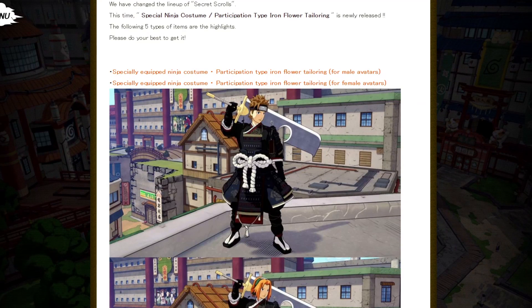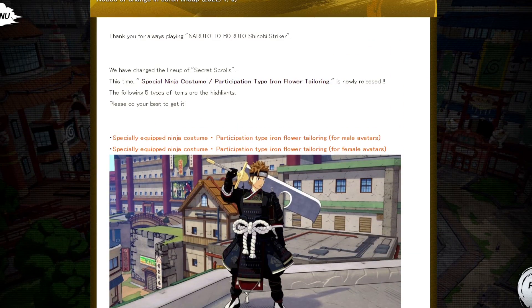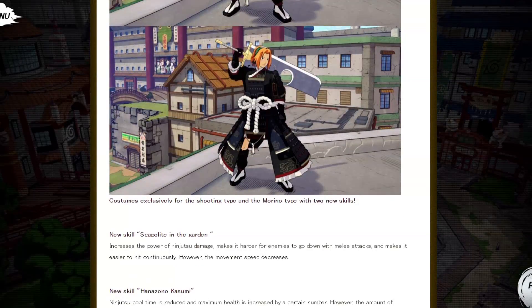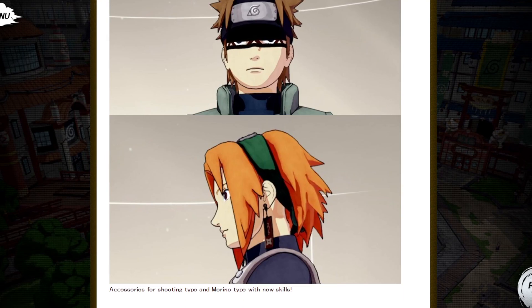We also have Tenten updating her shop again — shoutout to Tenten. We got the special ninja costume; not gonna lie, they look really bulky, I'm not a fan of this outfit. But if you guys like it, go crazy. And then finally we got the Tondre earrings — I want these so bad. I'm a demon slayer, I need these in my life. That's it for the rewards and Tenten's shop.